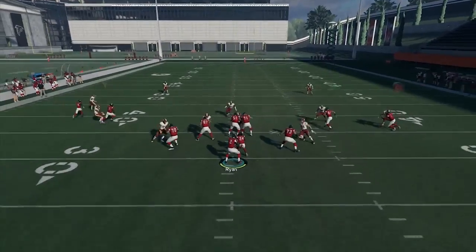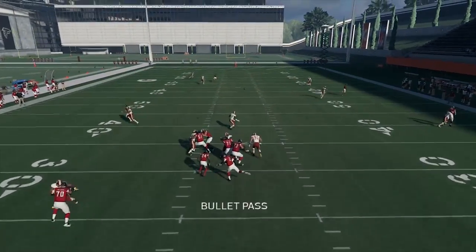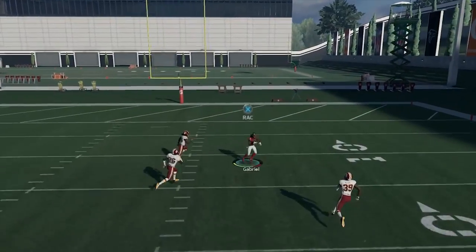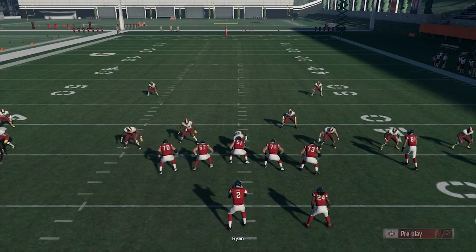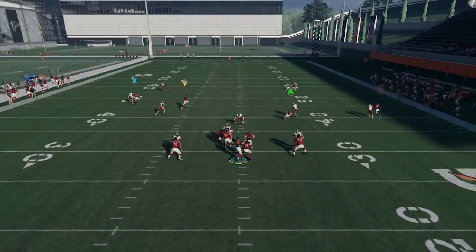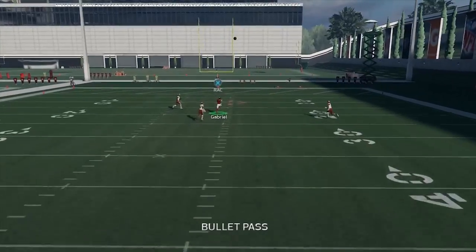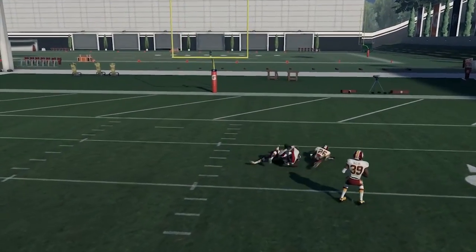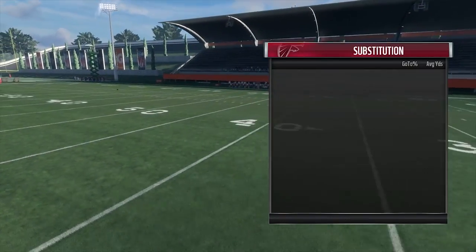Two man under is essentially the same as Cover 2 but everybody is manned up. What you want to attack is the deep shell, and that's the way you do it with the post. The deep shell won't cover it in man coverage — there's nobody running with Taylor Gabriel. That's why you've got to use your fastest receivers to run these deep posts and make big plays for your offense.